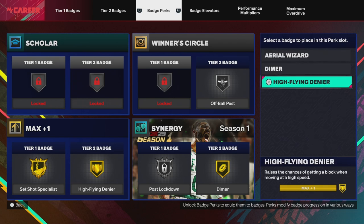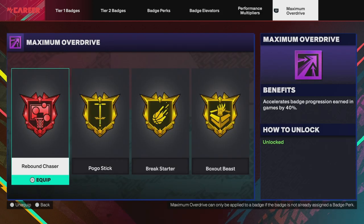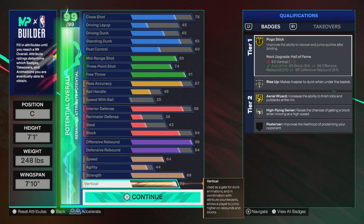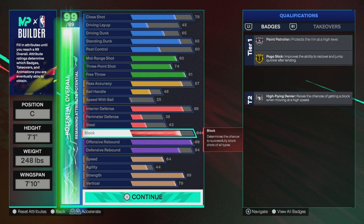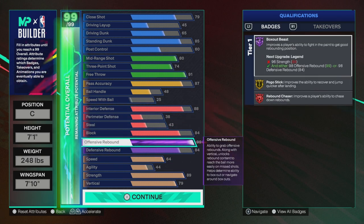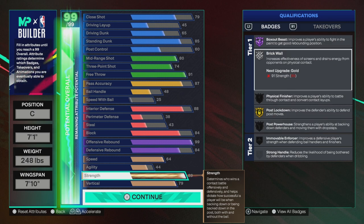For tier two, High Flying Denier is probably the best one. For my badge elevator I used it on Rebound Chaser and got it to Hall of Fame immediately, then to Legend right away. For Maximum Overdrive: maxed out speed, maxed out strength, maxed out vertical. I went with 89 on strength to save attributes for other things — I really wanted a 99 offensive rebound while getting maxed out shooting and standing dunk. You might say you need 91 strength for gold Brick Wall, but with the max plus one badge tier upgrade you can still get gold Brick Wall without spending the extra attributes. Very important to remember.